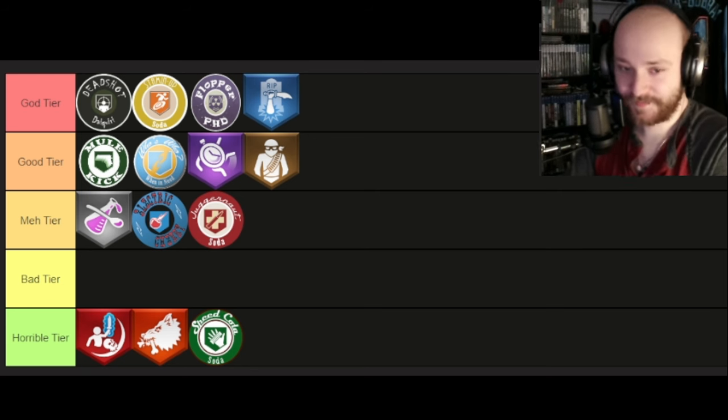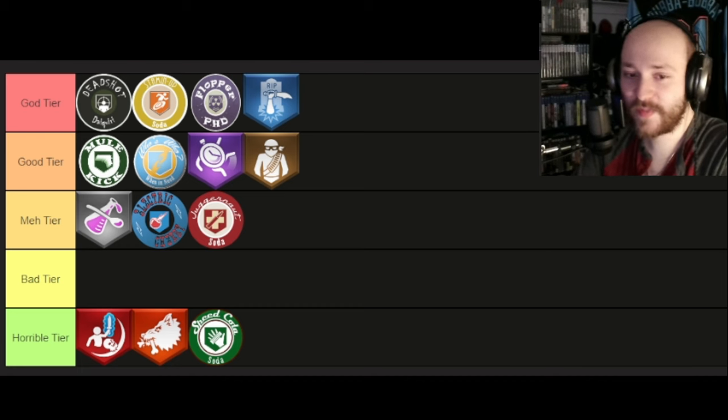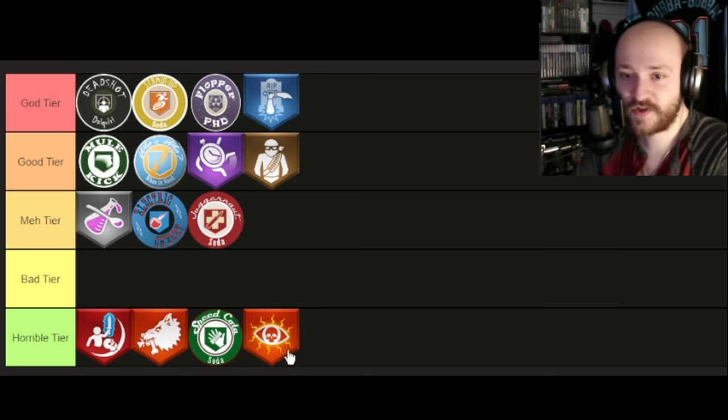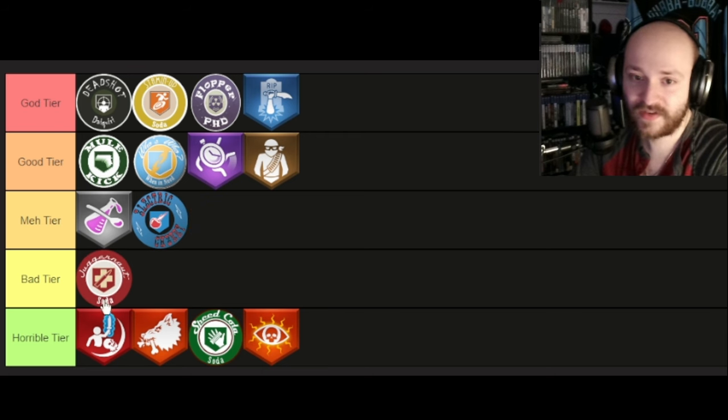Depth Perception — a lot of people said this was an underrated perk: you can see zombies through walls and sense them when they're nearby. But you know what, get a good headset, you don't need this perk. Garbage, trash. If you need that, you're probably trash at the game. If you need anything from Bad tier or lower, you're probably trash at the game.